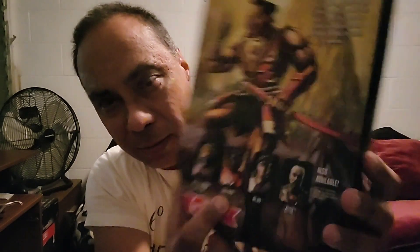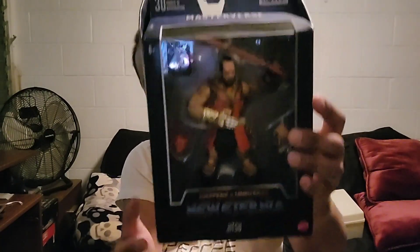Once everything is up and running I'm going to be taking these guys out of the boxes. On the back you have Battle Armor He-Man, Sun-Man, and Jitsu — 30 points of articulation, like all of the Masterverse characters. He is part of the New Eternia line, not the Revelations line. He looks pretty insane though — everybody needs a samurai.